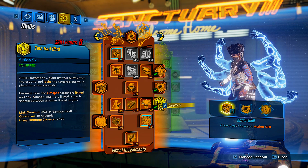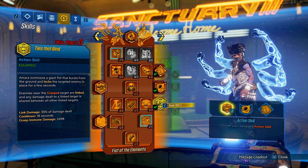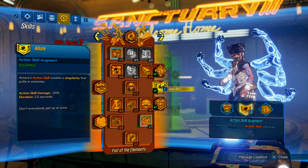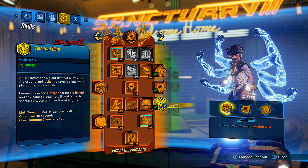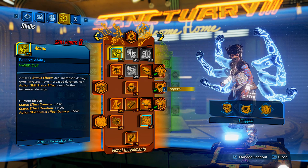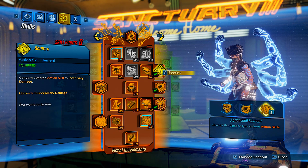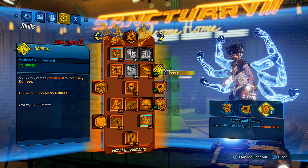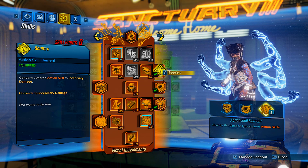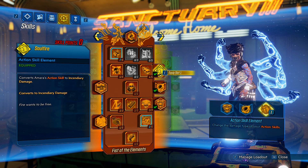For my active skills I am using Ties That Bind. Amara phase grasps a target and enemies near the grasped target are linked — any damage dealt to them is shared between all other linked targets. This is absolutely insane for AOE because you're pulling them in with a lure, which links more enemies, which deals more AoE damage, which triggers explosions and status effects, which heals you — the amount of AoE going on is crazy. I have a point in Soulfire because I was farming flesh monsters; if you're fighting shields or Maliwan enemies, swap to plain shock damage.